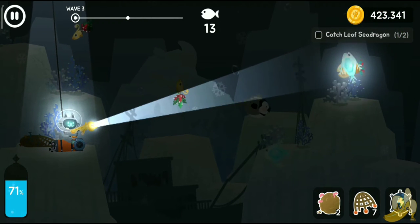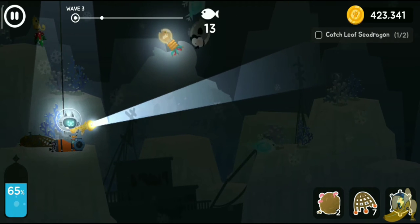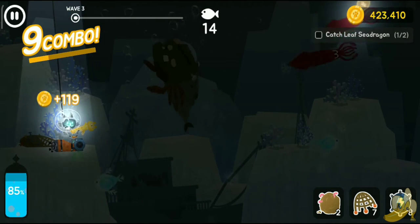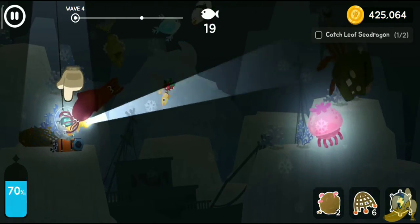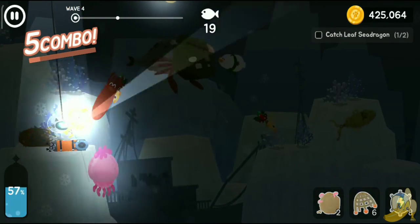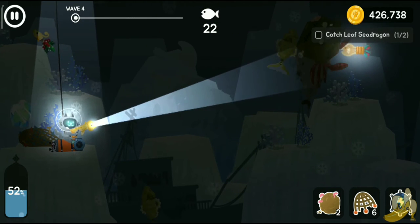We basically have to wait. Let's get to wave four and keep going — we will try to complete the deeper side of the glacial area as soon as possible. We're in wave four now. I really do not want to catch the Frankenstein fish because I've already caught him before — I don't want to waste my oxygen on him.